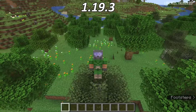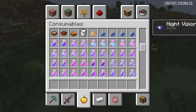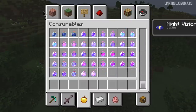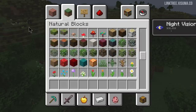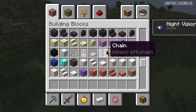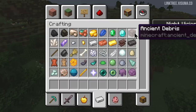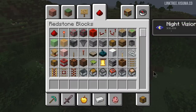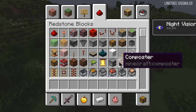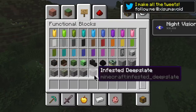Once again, more changes to the creative inventory, and on the website they're hoping this might be the last round of changes. There's been some general reordering inside the consumables tab, the building blocks tab, and the natural blocks tab, including ore materials and their counterpart blocks. In the crafting tab, ancient debris was added. Building blocks has been given chain and block of amethyst. Redstone blocks now includes chest, barrel, cauldron, furnace, and composter.